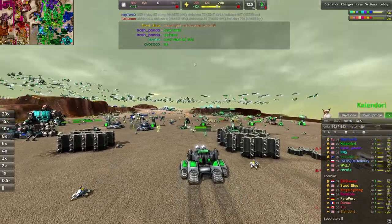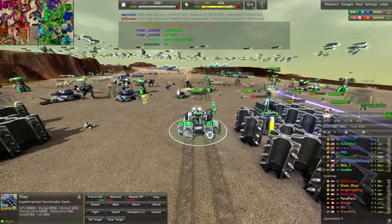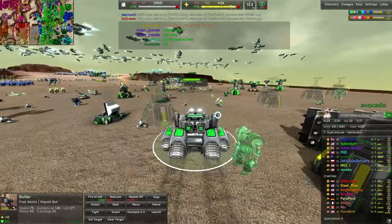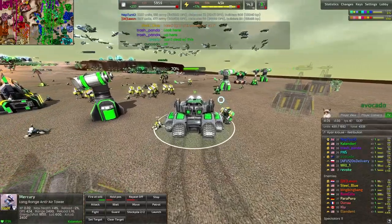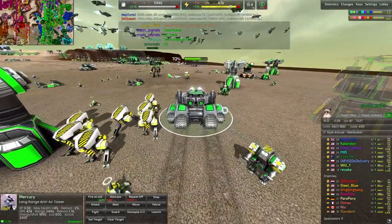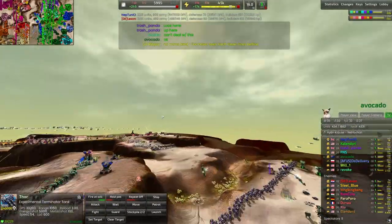When the Thor has its missiles charged, the little canister things turn upwards and orient themselves like they're ready for launch — like a little missile silo. I'd never noticed that before.